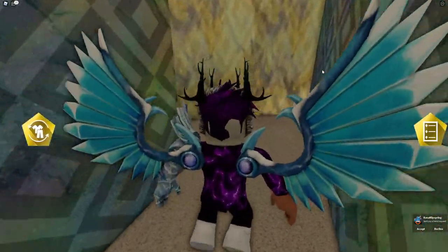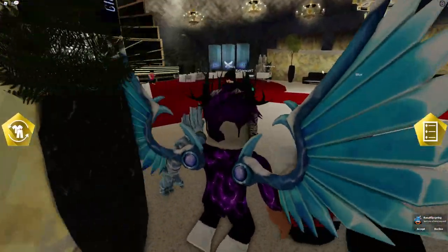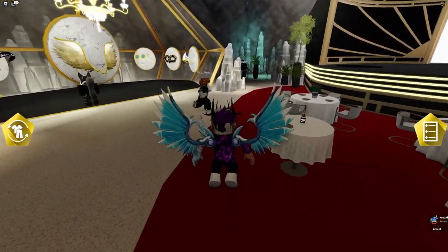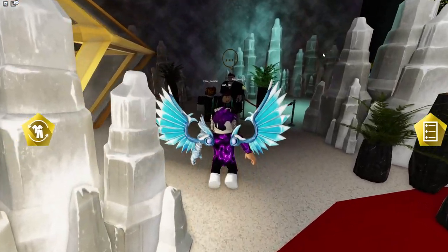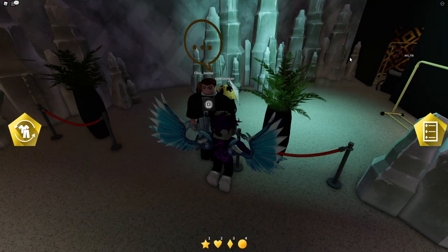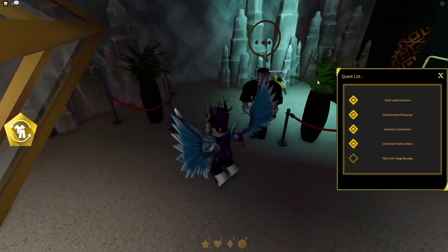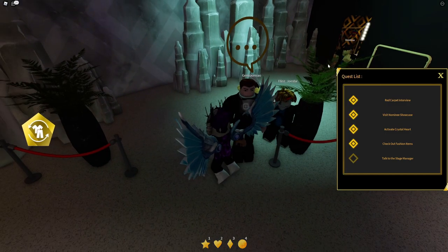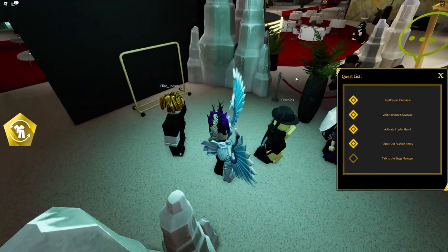Finally, guys, we need to go ahead and talk to the store manager. The store manager is just going to be just over here. Go ahead and click E — there we go guys, perfect. We're now prepared. Talk to the store manager — store manager, hello. Not too sure what's going on there.